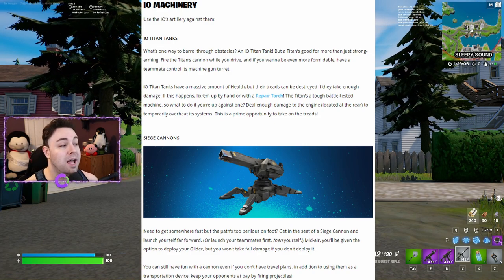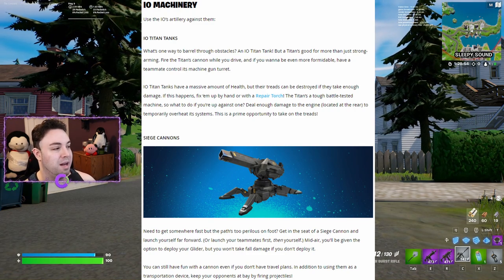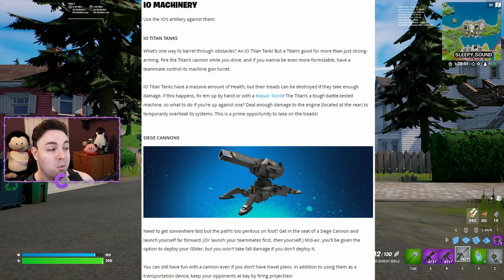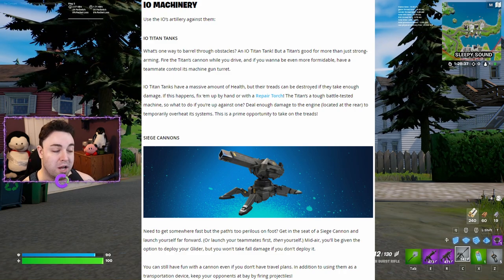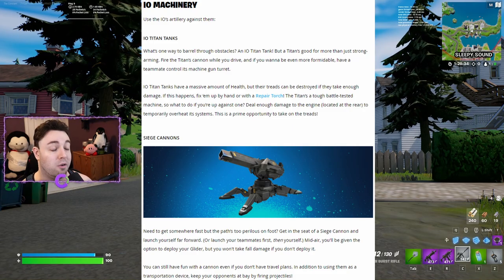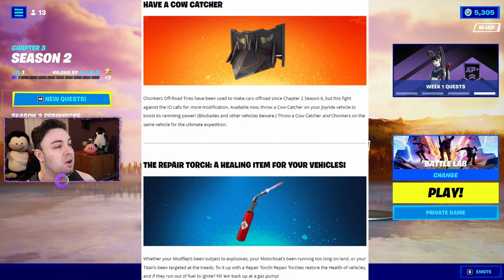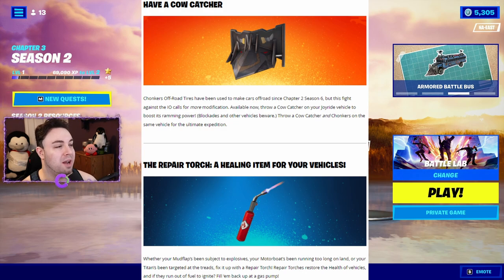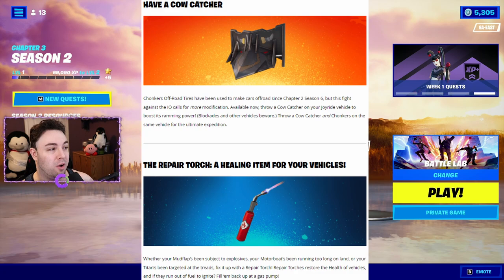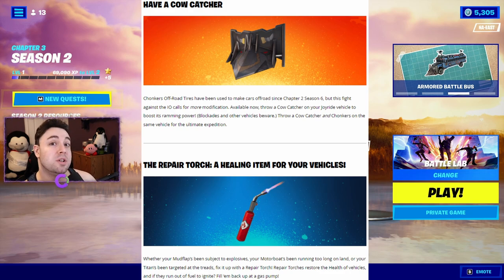Siege cannons: need to get somewhere fast but the path is too perilous on foot? Get in a siege cannon and launch yourself far forward, or launch teammates first then yourself. Mid-air you can deploy your glider, and you won't take fall damage if you don't deploy it. You can also fire projectiles to keep opponents at bay. Additionally, the cow catcher vehicle modification is now available — throw it on your vehicle to boost ramming power against blockades and other vehicles.